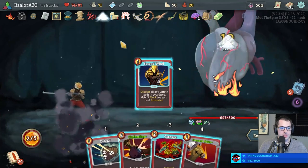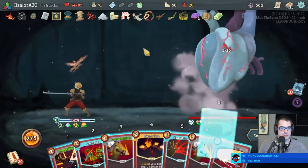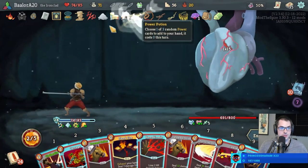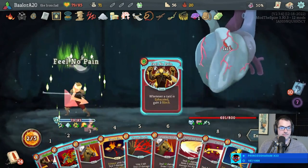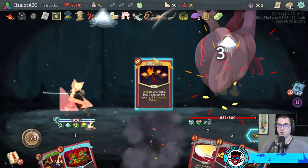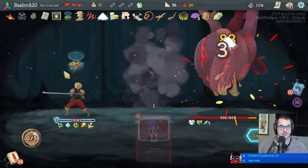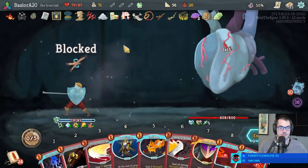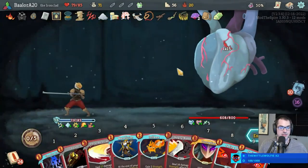Get rid of all those stinky statuses. Now we can power potion — there's one space in hand. Get a Feel No Pain number two — get in there! Bean fire. Power potion there — double Singe Red. I'll be back to those soon enough.